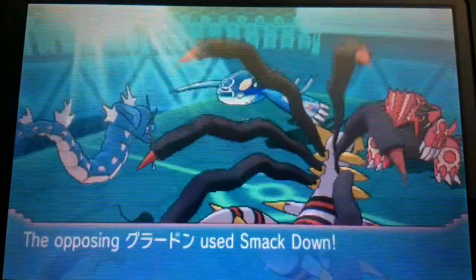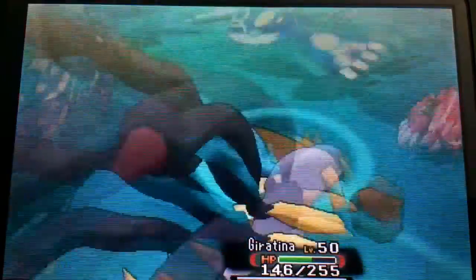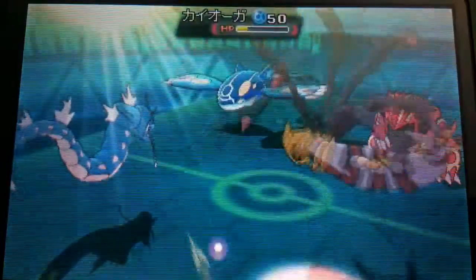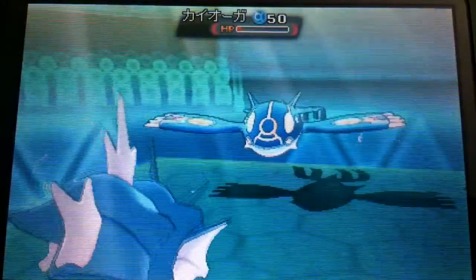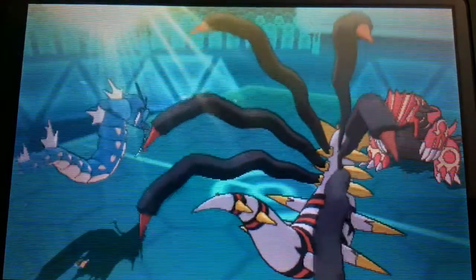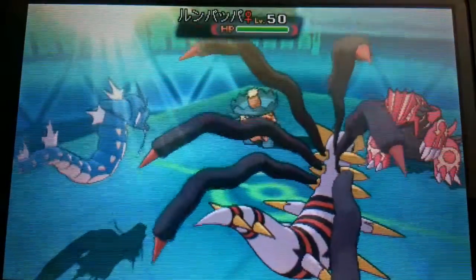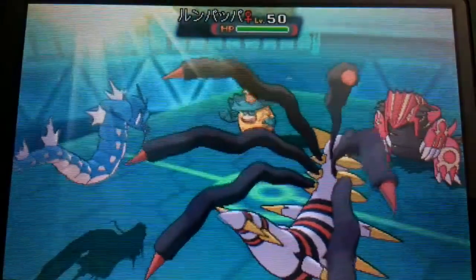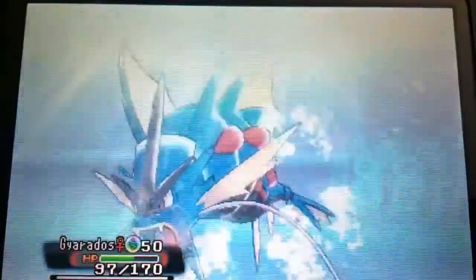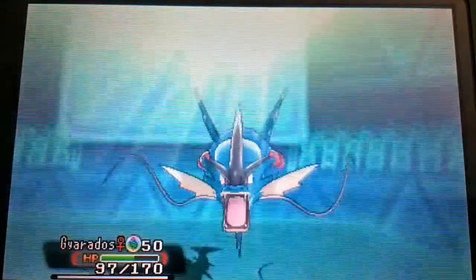He goes for the Ice Beam on the Kyogre slot, which kinda hurts my Gyarados. Then Groudon goes for Smackdown, which is a good tech — I'll give him credit for that. But normally you'd want to run Smackdown on a fast support: you smack down one Pokemon and then hit it with a heavy ground attack. Using Smackdown on the ground user is probably not as good of an idea.